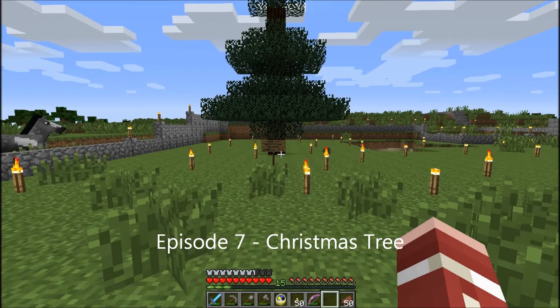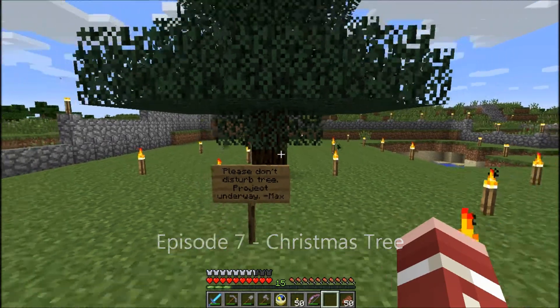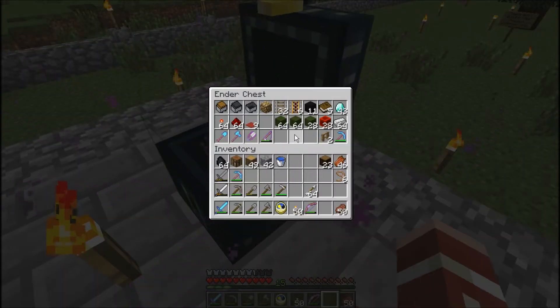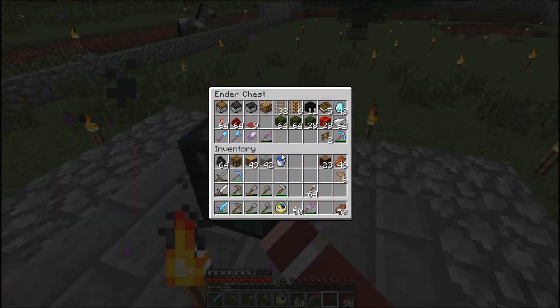Hey everybody, it's Andy, a.k.a. Max Writer. I've been feeling a little bit melancholy lately, so I thought I would do something. This happens around the holidays, so I thought I would try to do something to cheer me up. And as you can see, I'm planning on building a post office here at Swan.